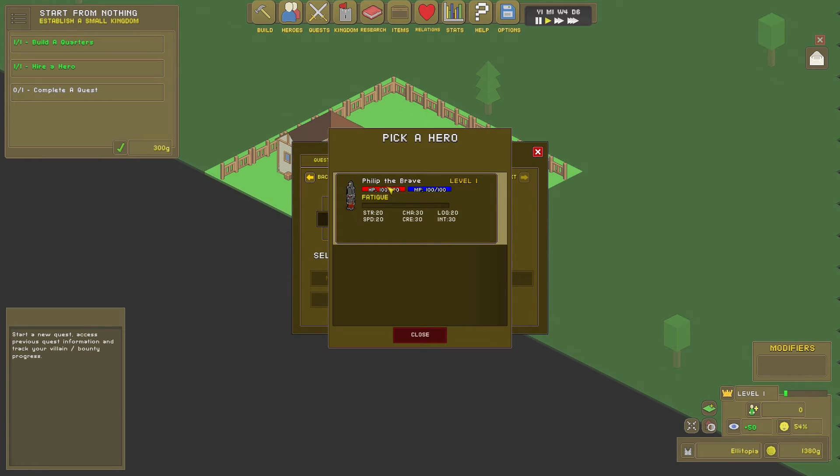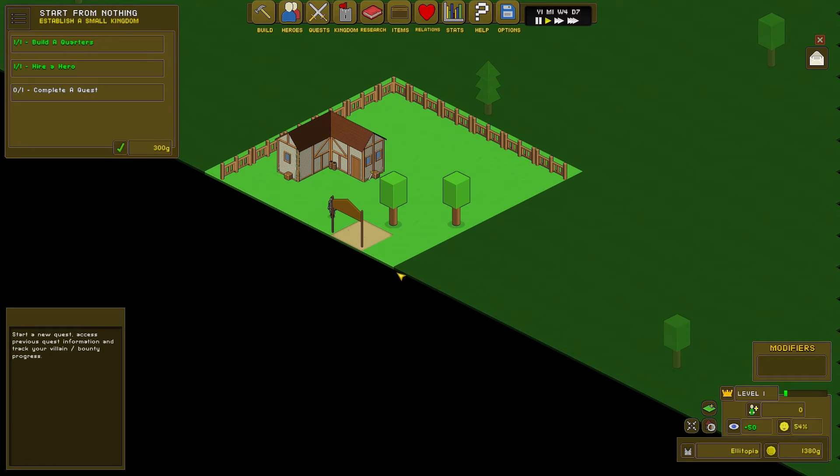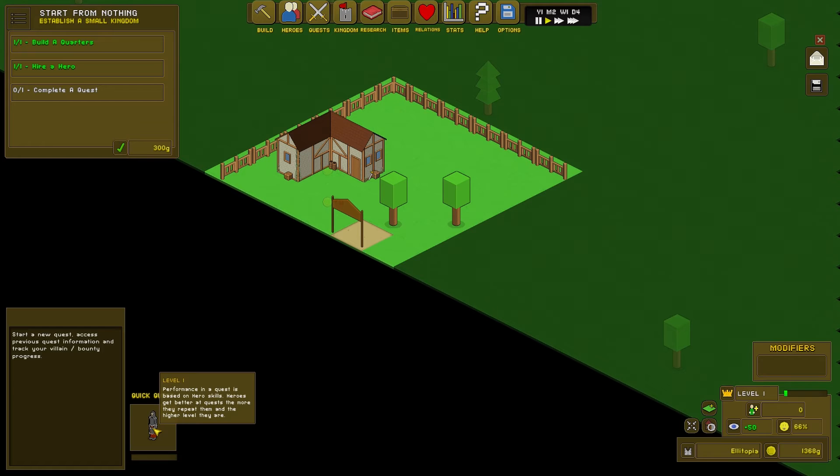Hero — assign Philip the Brave. Select an approach: Normal — perform the quest with general focus on all heroes. That's the only option we've got. He's been paid and he's off on a quick quest. Performance in the quest is based on a hero's skills. Heroes get better at quests the more they repeat them and the higher level they are. He's not doing particularly well — awful, awful, bad.